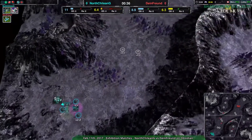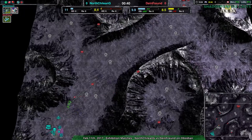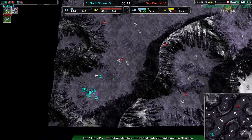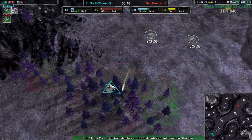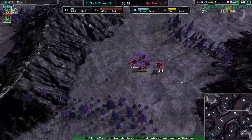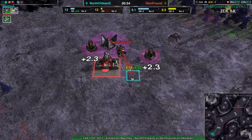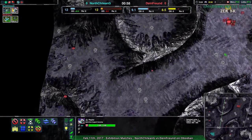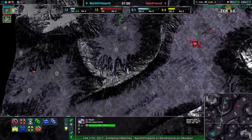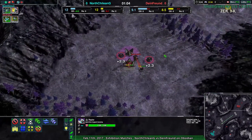North Chilean G with the first rapier coming out there, with the fleas not quite reaching them yet, and Dynethroind not even going into North Chilean G's base quite yet. But they will see the rapier, and the rapier will see the flea, so both players know what the other is going for. North Chilean G has to hurry, because Dynethroind is setting up anti-air defenses right now — there's a razor. 20 seconds, that's all there is for this rapier to come in, and that's not going to be enough time. The rapier will not get there fast enough.